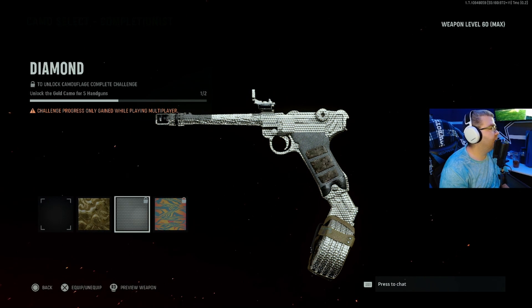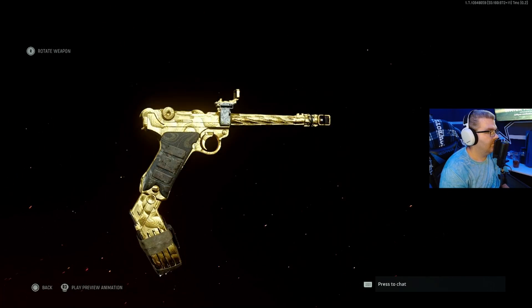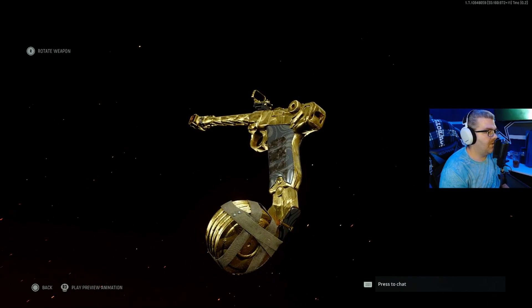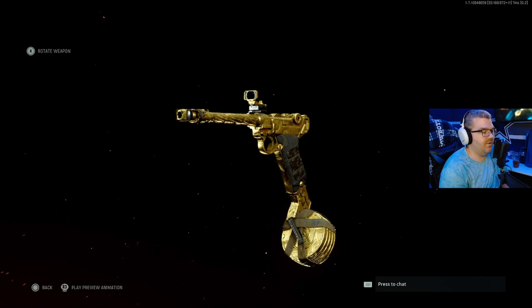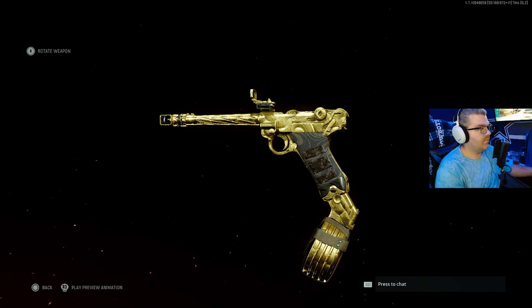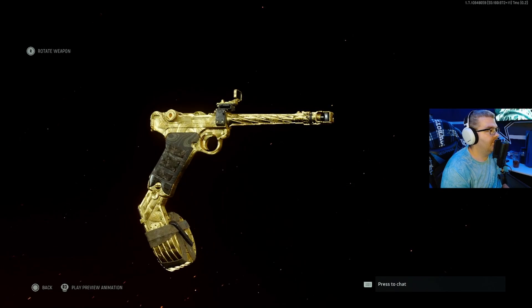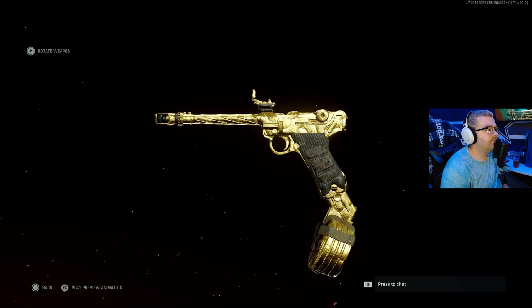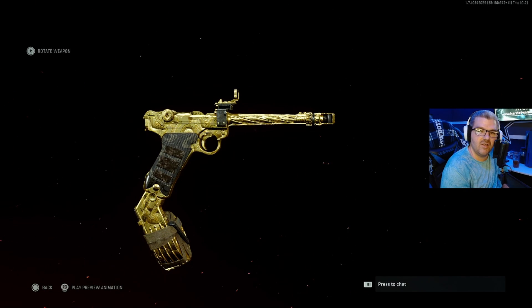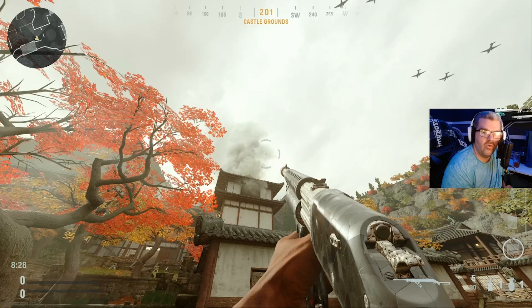Four down, one to go — there is gold on the Klauzer. I never actually looked at the mag — that's kind of a weird mag. It's so big but it's only 12 rounds, I don't get it. That is gold on the Klauzer pistol — it's all decked out in gold like the other ones were. We're gonna hop into a custom game and show you guys what the Klauzer looks like gold in there as well. Loading a custom game on Castle.